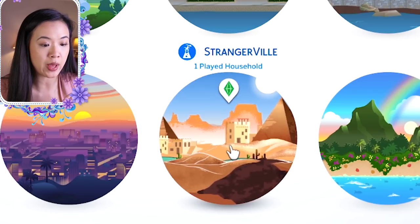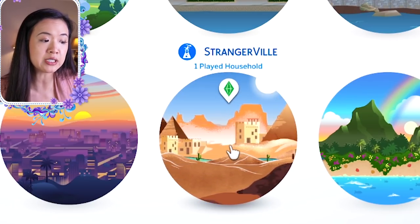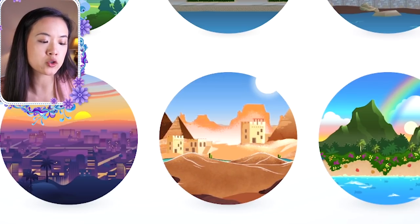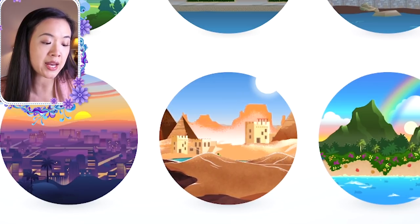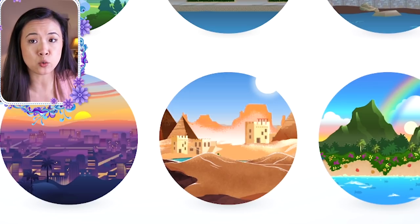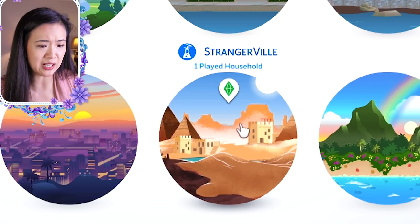If you take a peek at your worlds, there is a new animated icon for Dakarai, however it still does say Strangerville as the world name. He mentions the name will still appear as Strangerville, but there are tutorials on YouTube showing how to change that manually for each save. I'll link that video in the description if you want to know how to change it.